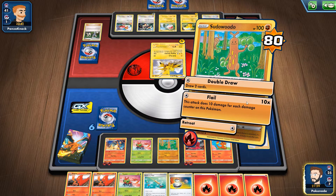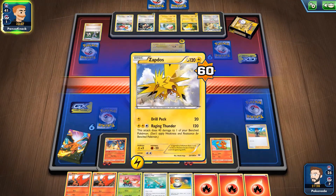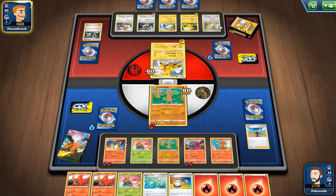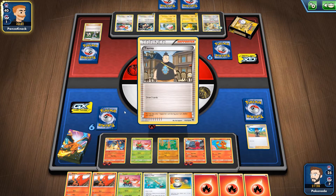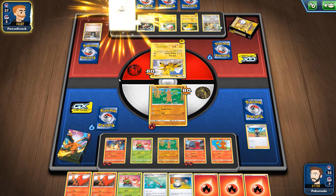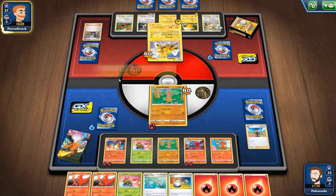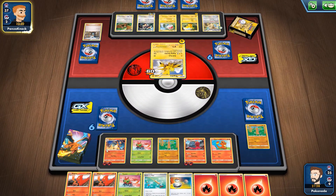He's going to knock me out next turn, so we can hit him for 80 and at least do 60 damage so Charizard can knock him out. Charizard can only do 100 damage unless we have a Leon in the discard — then I do another 50 for each Leon. We don't have any Leons, so it's good to get some damage on him first.